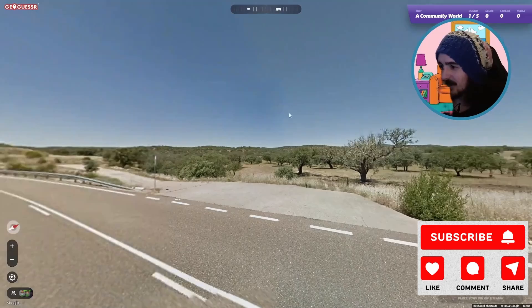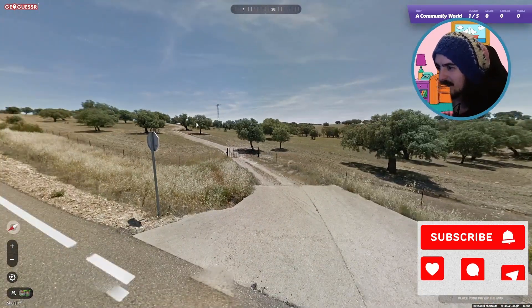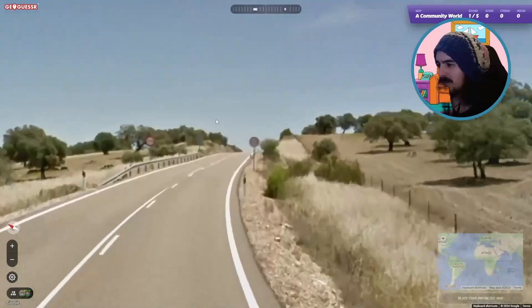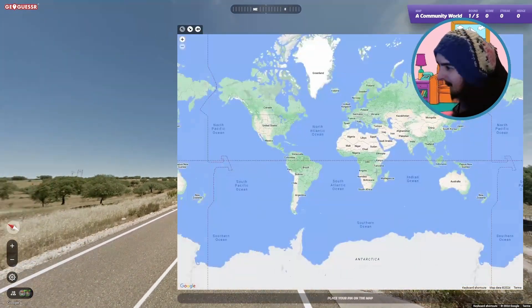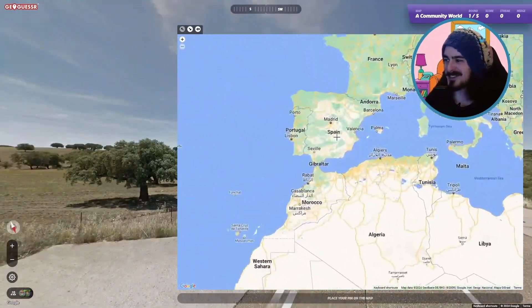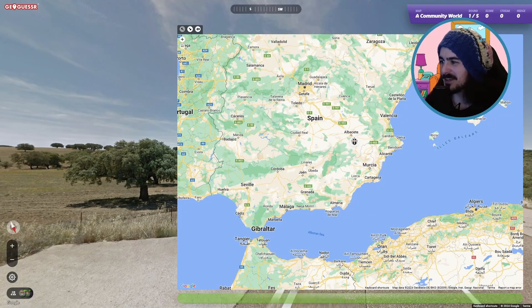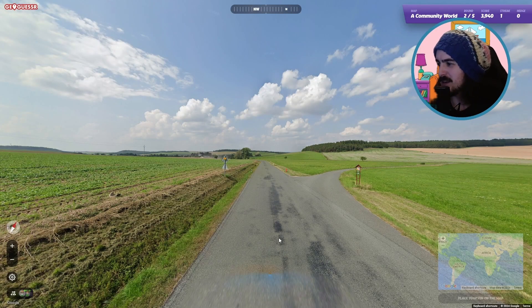Round one: white lines everywhere, olive trees by the looks of it, sun is in the south — I'm thinking Spain. We do have yellow reflectors on the bollards, so I think we are in Spain. Gonna send it to Spain. Don't know whereabouts — I can't really region-guess Spain. There we go, Spain it is! Did you get Spain? Let me know.